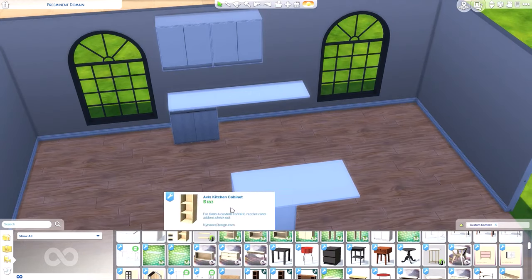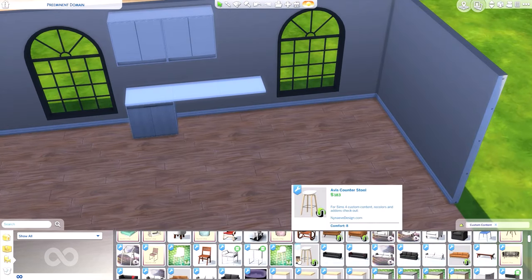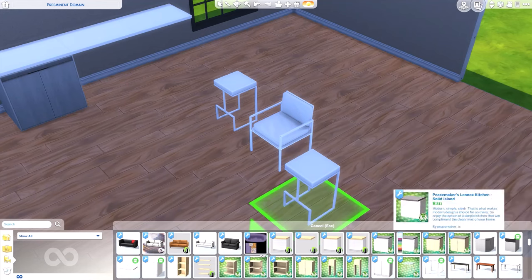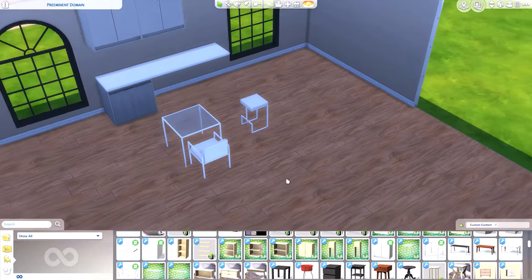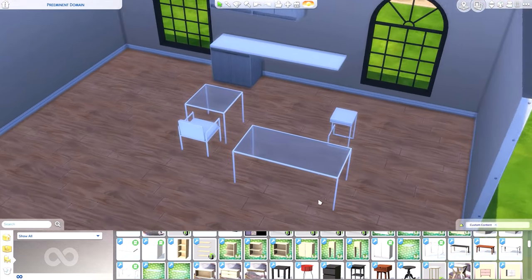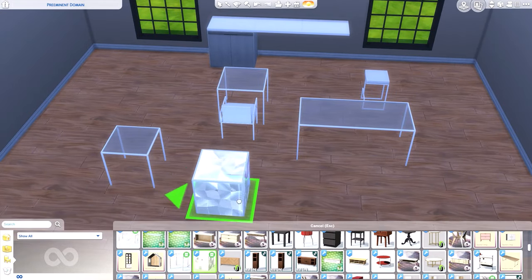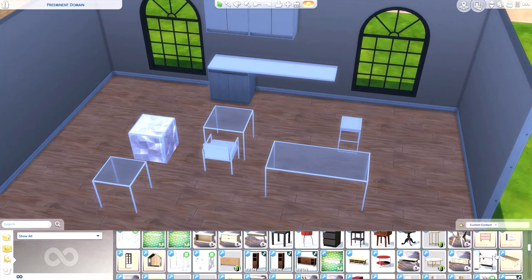Moving on to chairs and tables, we have these dining chairs and a bar stool, which are very modern and distinct in style. They match with a lot of things. There's a simple glass table the chair sits at, and also a larger version of that glass table. I really like this table — it's very practical. A lot of the stuff in this pack is really practical and will go with just about anything.